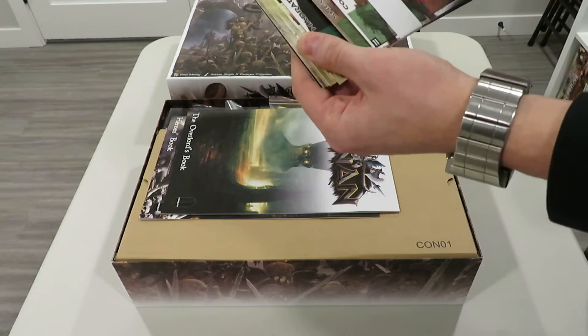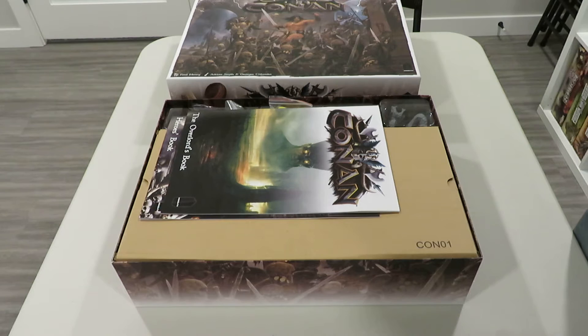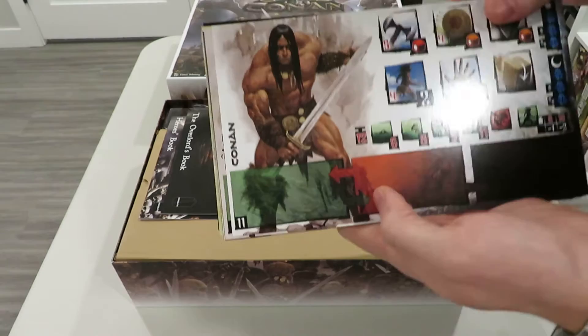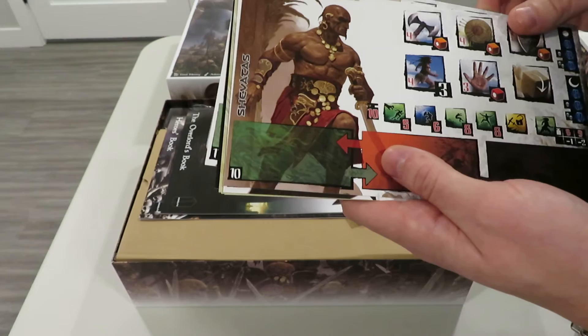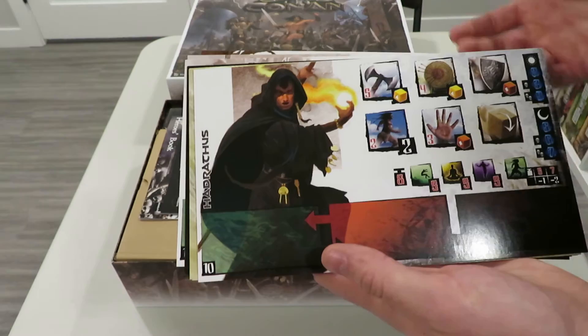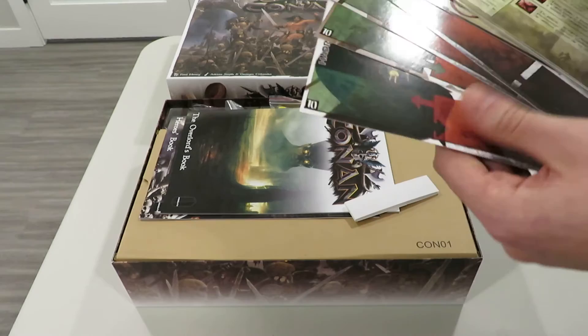The first thing off the top is a large pile of individual player boards — these are your heroes. You've got Conan, obviously the hero of the box and the coolest character. There's also Belit, who has some crazy abilities and artwork; Shevatas, very much a stealth character focused on movement, unlocking chests and getting around the map; and a magic user who focuses on conjuring and magic-based abilities.